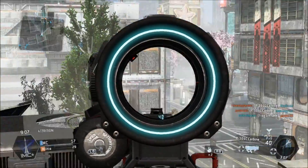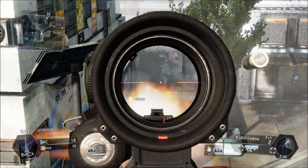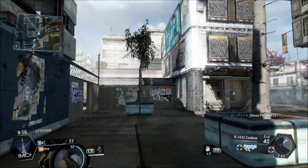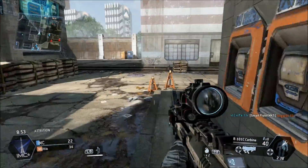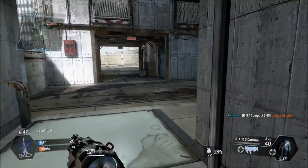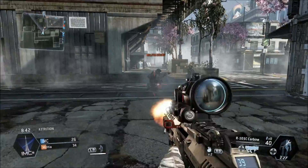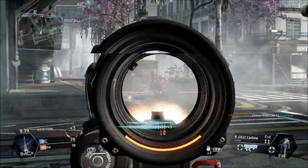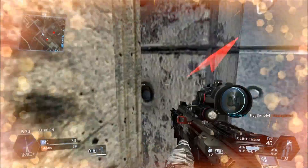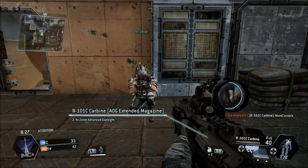So now what I'm going to try and do is find a spectre and hack it. Let me take this dude out first. Yeah, I'm going to try and find a spectre — one of those little robot enemy bots — and hack it. Because it's quite a cool hack animation, plus it works for you, so that's quite cool as well. It might be quite hard to actually find a spectre.